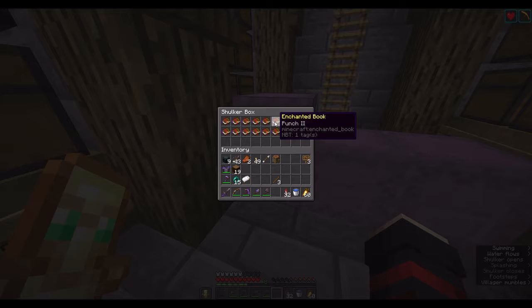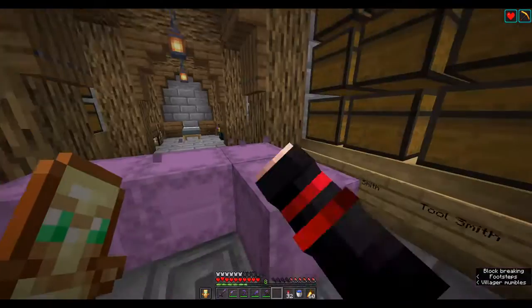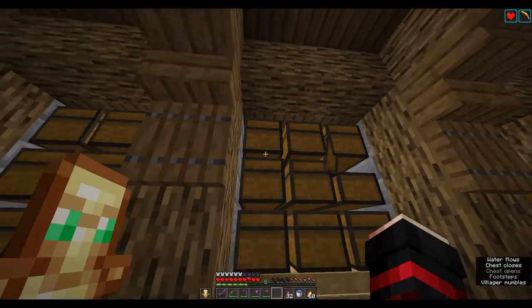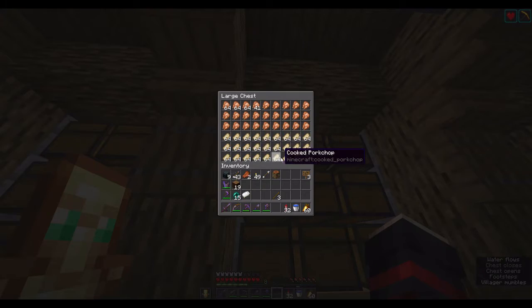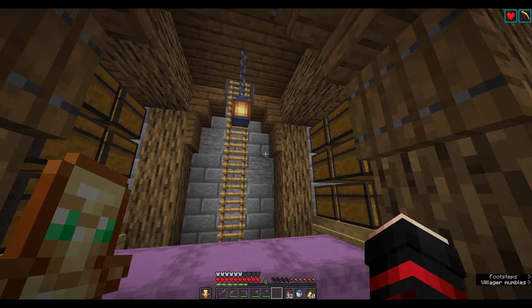In here, we also have some optional enchants for the bow and the sword. We have knockback 2 and punch 2, and over here we have some flame and fire aspect 2 books. Now that we have the main bulk of our products, I'm going to put everything else that I plan to sell into some shulker boxes, and let's go on over to where I actually plan to build this shop.